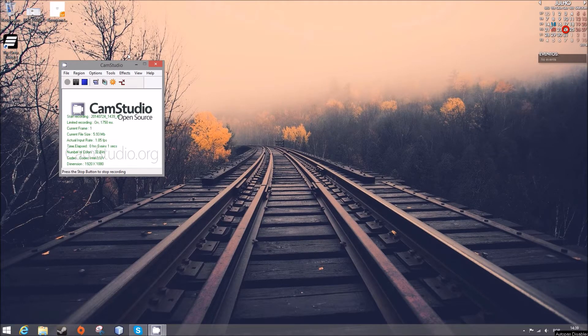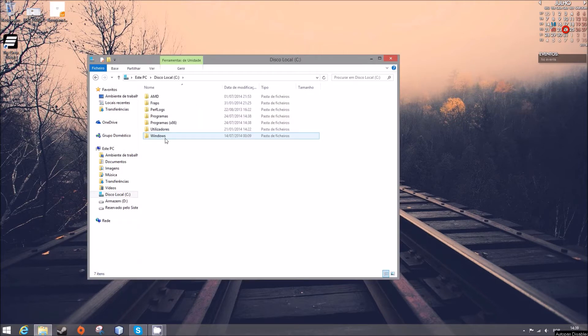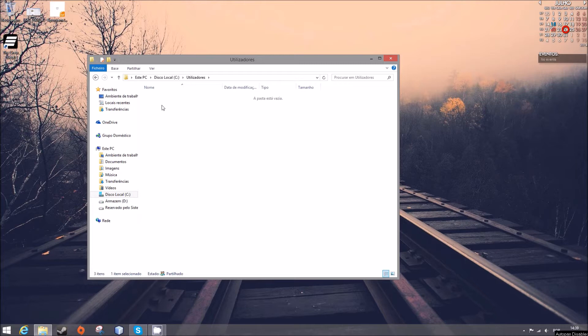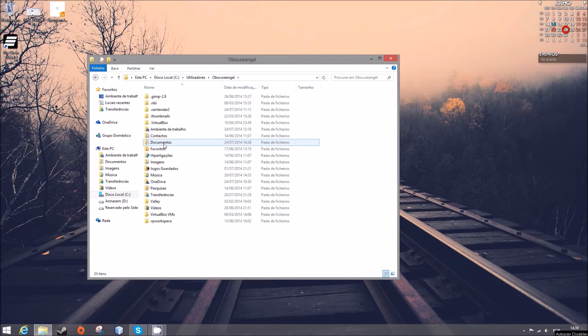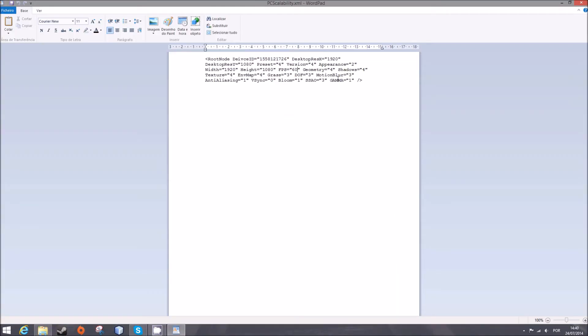What you need to do is go to your file explorer, in your local drive, search for Users, your username, then go to Documents and find a folder named The Crew and a file named PCSCABILITY.XML.